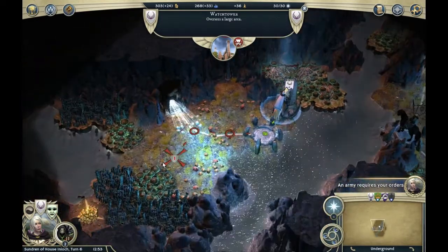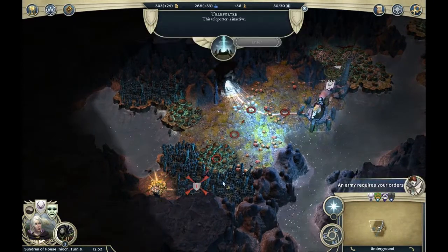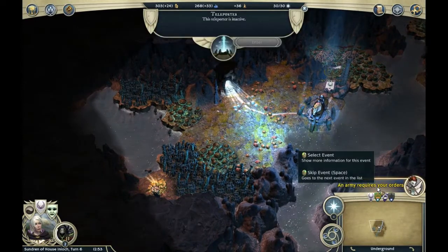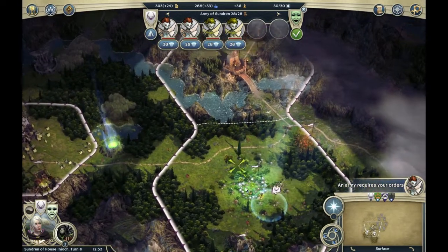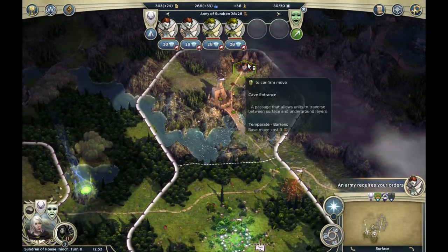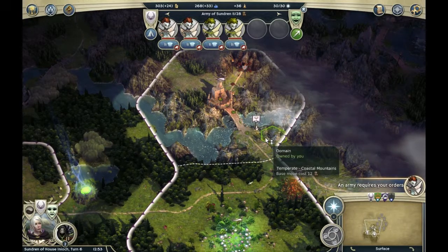Let's move the other way. Oh, gold — shiny gold! We want gold. An army requires your orders. I'll go underground because I want to reinforce my army.